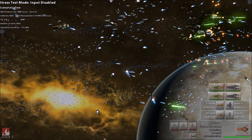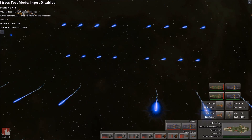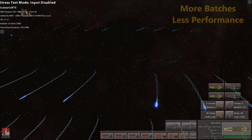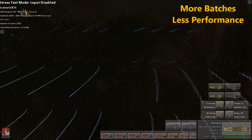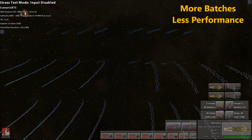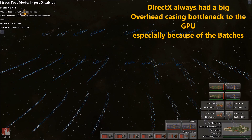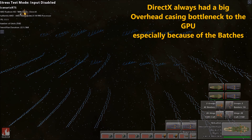What is wrong with DirectX for Mantle to have such a great improvement? What is really wrong with DirectX is the patch counts and things like that. For example, when you have a lot of patches, DirectX causes a very big overhead and starts to bottleneck the GPU. Mantle can process batches much more easily.